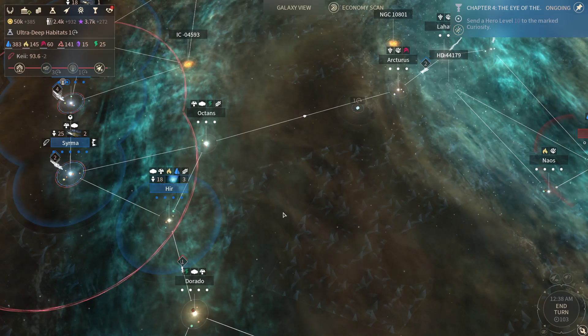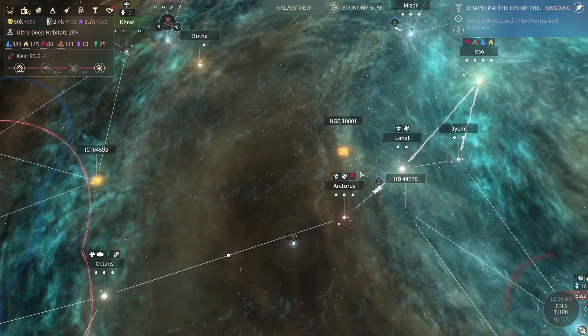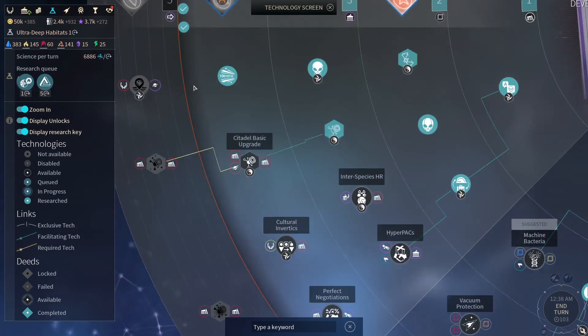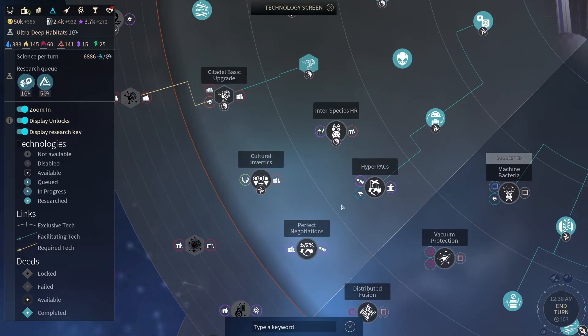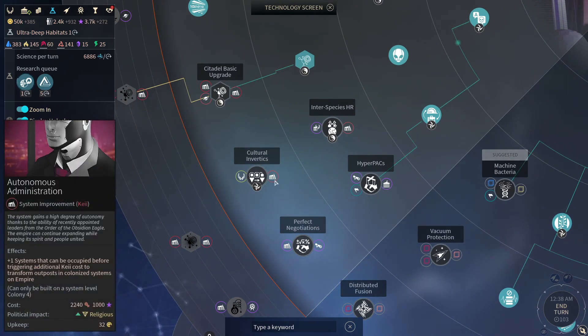Hey everybody, welcome back to some more Endless Space 2. Before we go into it, I found a little glimmer of hope that I wanted to share, because it does affect how I'm going to make my tech choices from now on. There's a tech in cultural invertex called autonomous administration, which gives you a plus one system that can be occupied before triggering additional K cost to transform outposts.